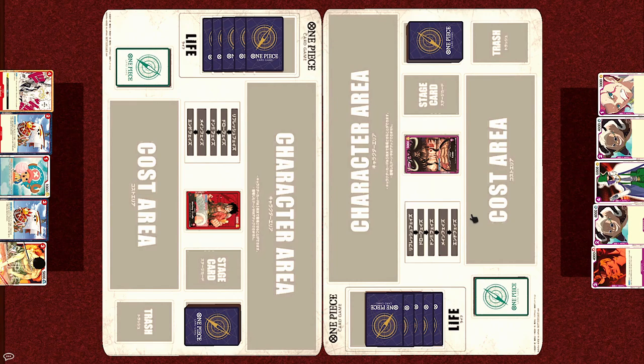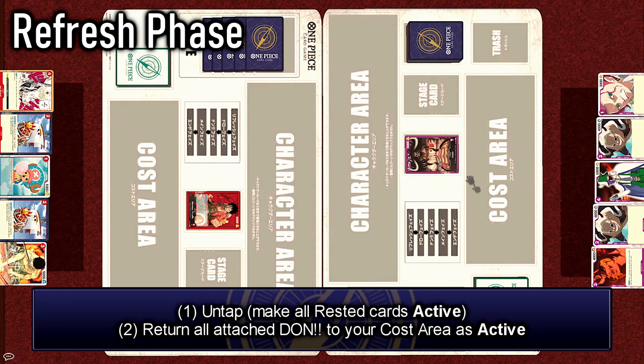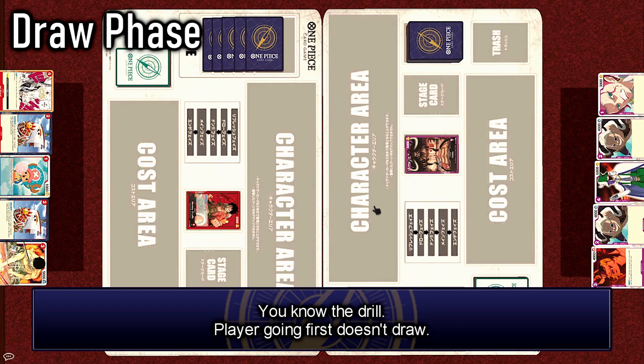Kaido's going first. Each turn is divided into 5 phases, starting with the Refresh phase. This is the usual phase in every game where you untap your tapped characters, but in One Piece, if you have any Dawn cards attached to your characters or leaders, they are returned to your cost area untapped, or in the active state.